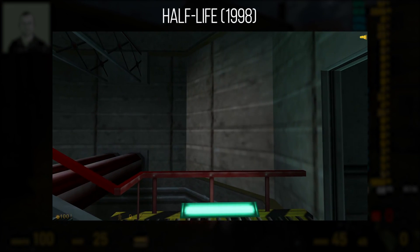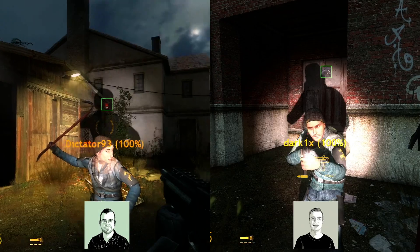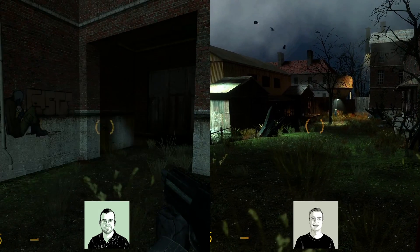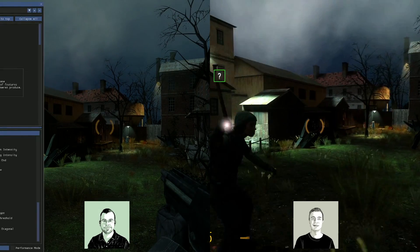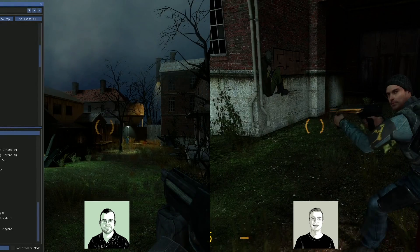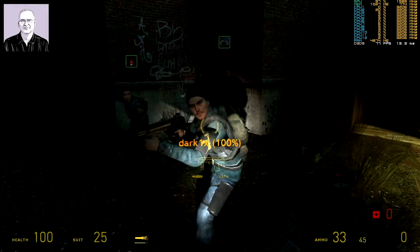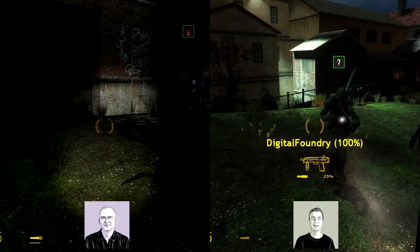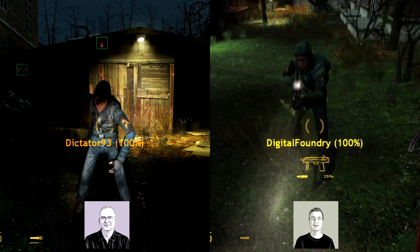Half-Life 1 used per-vertex lighting which looked rather chunky. Half-Life 2 added a per-pixel flashlight beam, and then the 2007 update added proper shadow casting from the flashlight, which still looks pretty good. For my setup I've also turned on a fake HDR effect and a tint to enhance the moody atmosphere of Ravenholm — without ray tracing it's a bit lackluster in 2019 compared to the RT-enabled view.